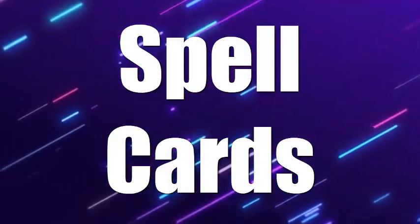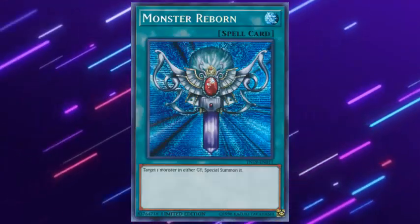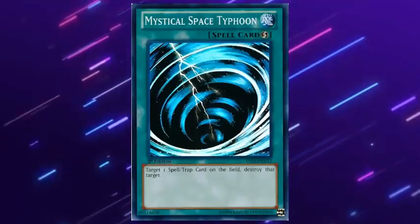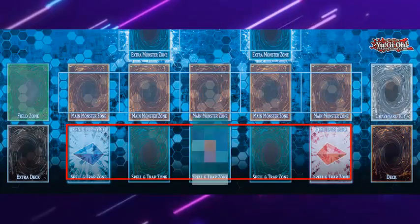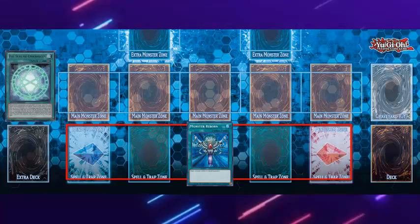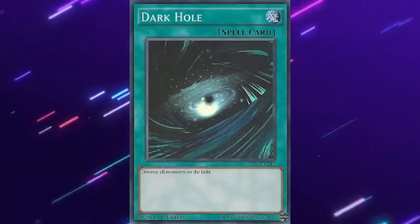Spell cards could be said to be the engine of the game, since with them the plays are made. They are very different from monster cards since they do not have level, damage, or attack, and much less can they be summoned as a monster. They are put face down in the spell and trap zone to be played afterward, or from the hand. These have special effects that harm or help players and can turn a game around. The frame of these cards is green.